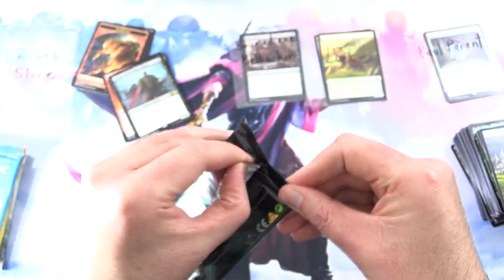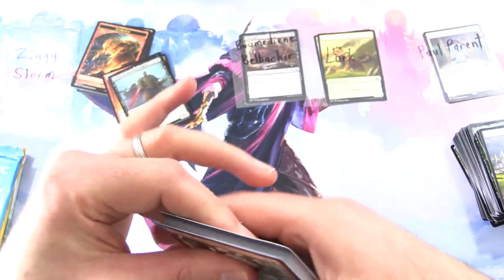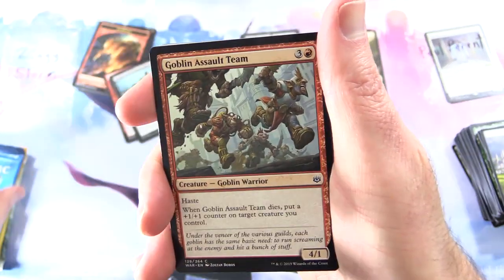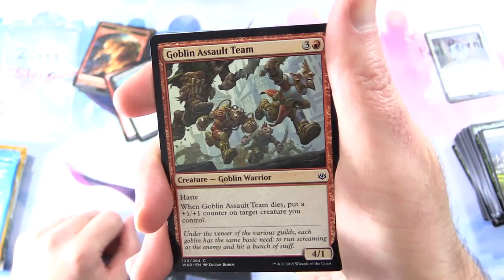Which of these sets will you be sad to see leave the Standard format? There's a whole bunch rotating out — Guilds of Ravnica, Allegiance, Core 2020, War of the Spark — a whole bunch of stuff.